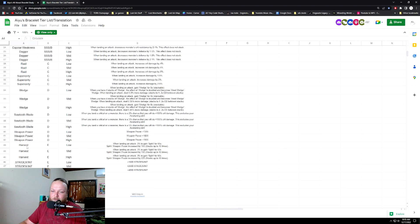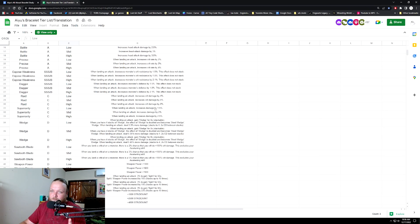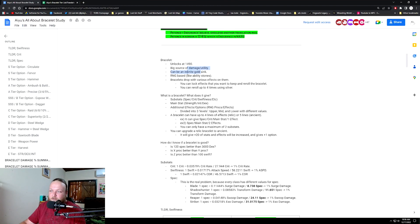This is like a tier list with pretty much the English names. The S-tier options are circulate, fervor, and hammer — if you see those names you know to keep those on your bracelets. You do get different rolls because you can roll the effect and it also has three different levels: low, mid, or high. For example, skill damage is 2.5% at low roll, 3% at mid, and 3.5% at high. Bracelets unlock at 1490 and are a big source of damage and utility but can be an infinite gold sink — RNG-based like ability stones.